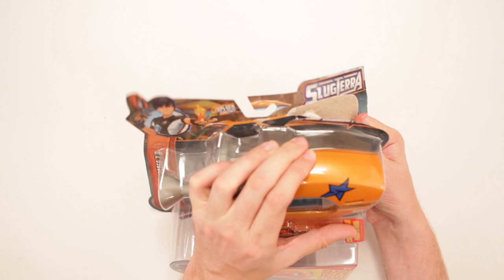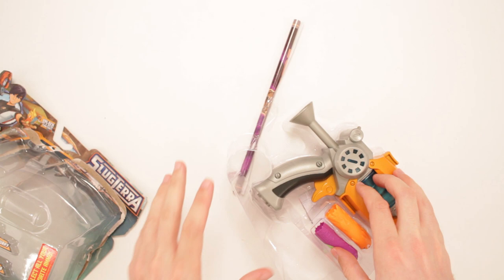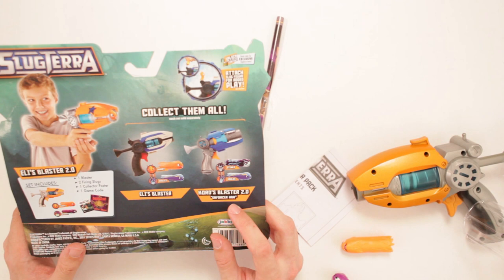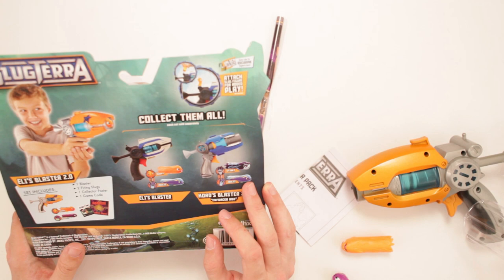Alright, let's do some of this and stick this back here on. We got them slugs! Oh doggy! I noticed I've just glossed over the back entirely. So there's also Chords Blaster 2.0 and Forcer HBB — that comes with Stinky and Jewels. You attach the slug figure for added play, and it also includes all this stuff right here. Look at that kid — he's so happy with slugs! Makes sense!